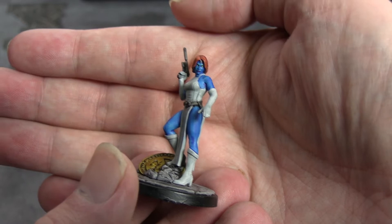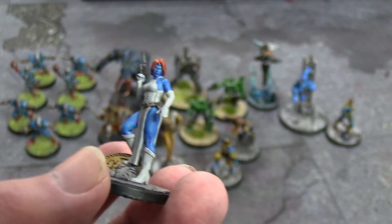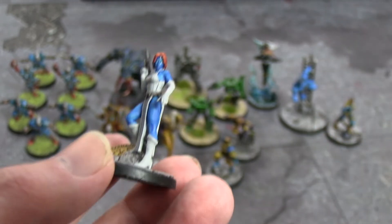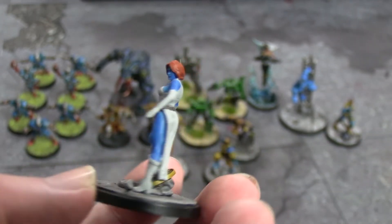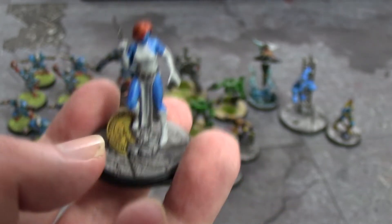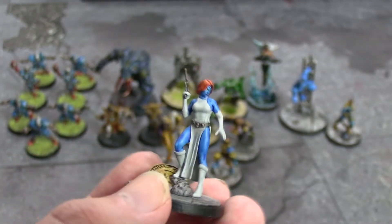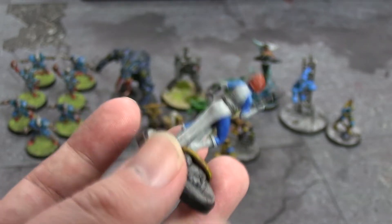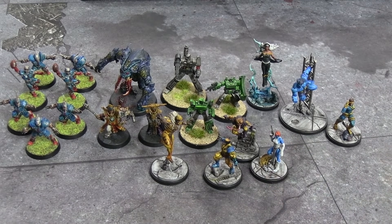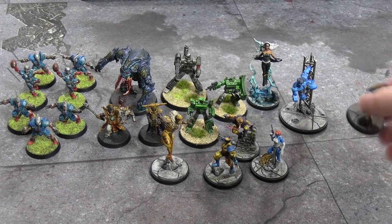Then we have Mystique. Used a little bit of Corax White contrast, but mostly Nuln Oil to pick out shadow on top of the Greyseer base. Talassar Blue for her skin — the same you'll see on Beast in a second. Griffon Orange for her hair with a little wash, and Iyanden Yellow for the Xavier's School for the Gifted logo she's standing on. She was pretty quick to do — nothing fancy, very quick with contrast. I have no idea why you'd ever use her leadership ability over Magneto's, but whatever.